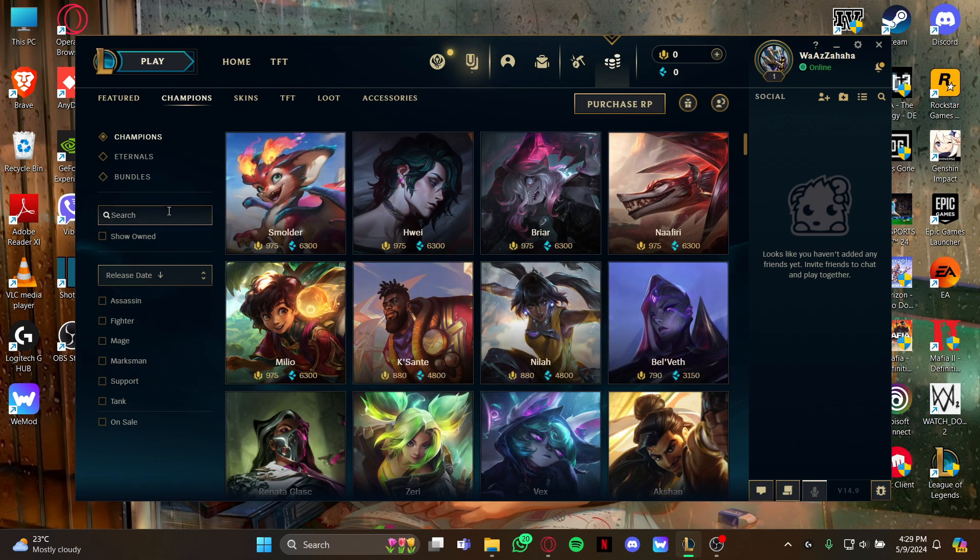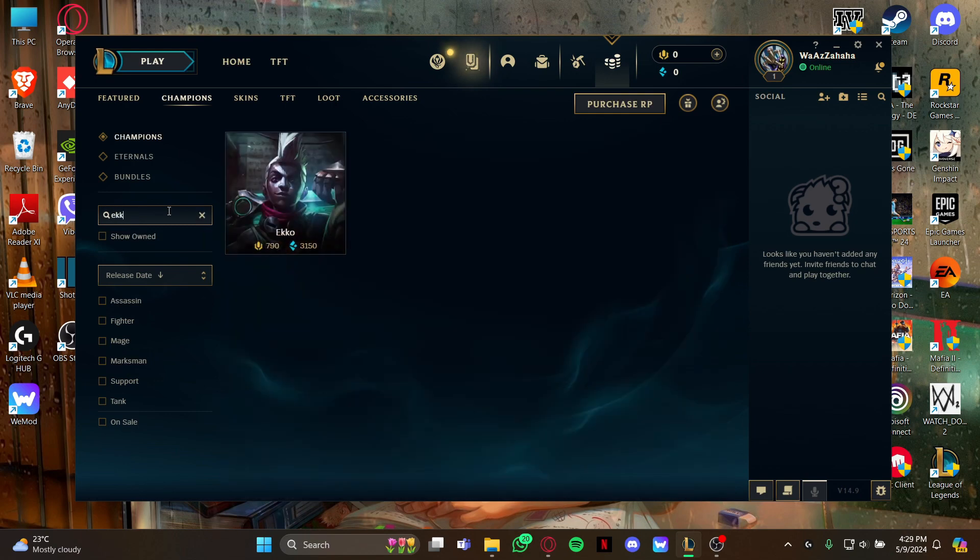Go to the search box and type the champion's name for your own easiness, because it's really boring to find a champion while scrolling. So as you type it, you can see it on your screen — your champion Ekko.